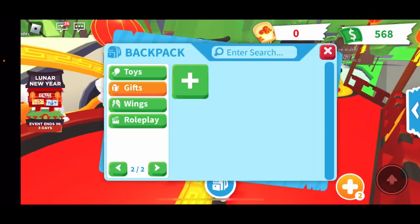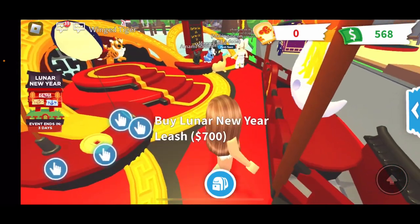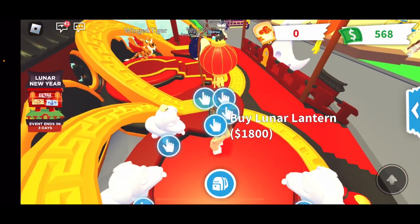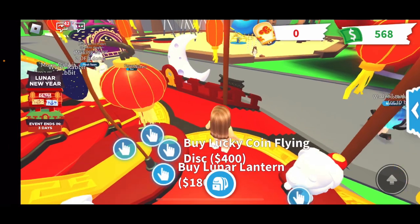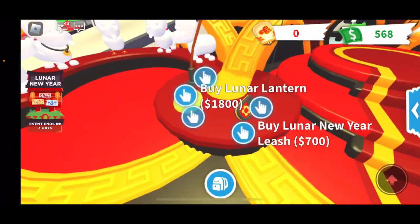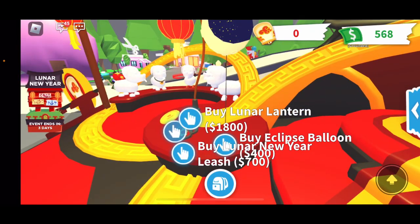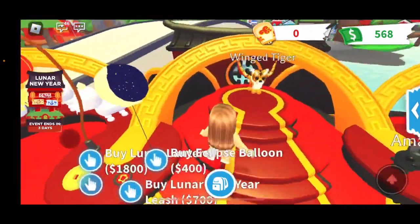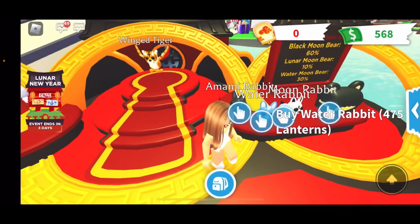Let me get rid of my pet so you guys can see better. Here you also have a lunar lantern for 1800, a lucky coin flying disc for 400, a lunar new year leash for 700, and the eclipse balloon for 400 - this one is very pretty. You can also see the ring tiger which is 650 Robux - that's actually a lot.